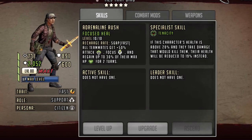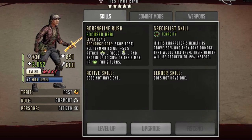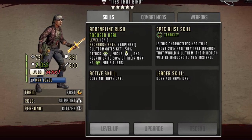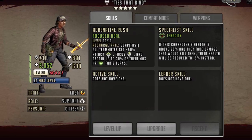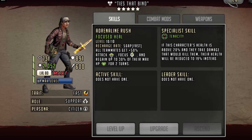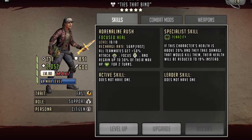Next we look at the five-star toon Kate, who is also able to hold an 8% AP weapon. Her fast rush makes her an ideal support character, where she can heal her teammates, focus the whole team, and give an attack up bonus. With the recent change to tenacity, she is also able to survive longer, especially if she is reduced to 19% HP and rushes.